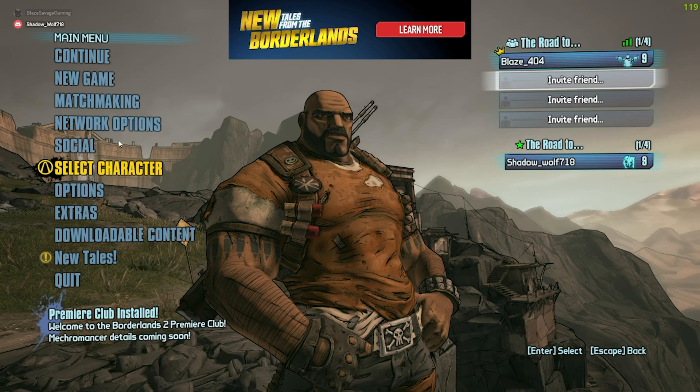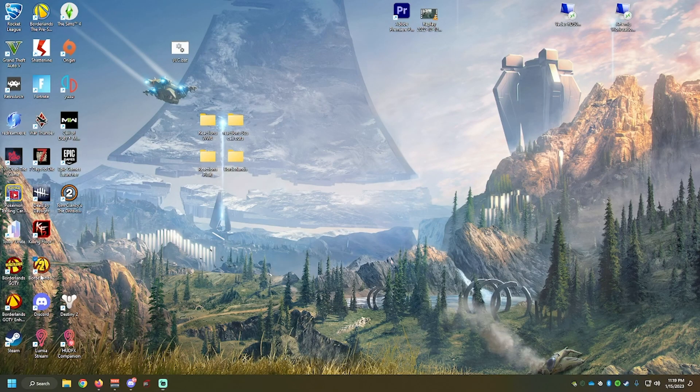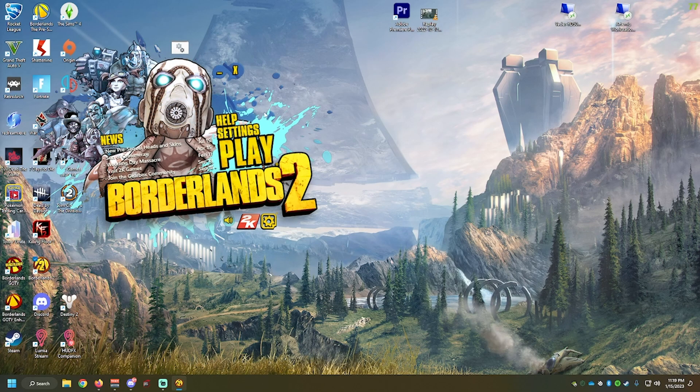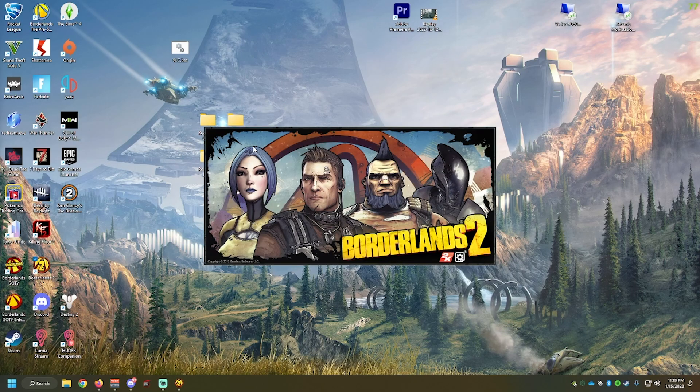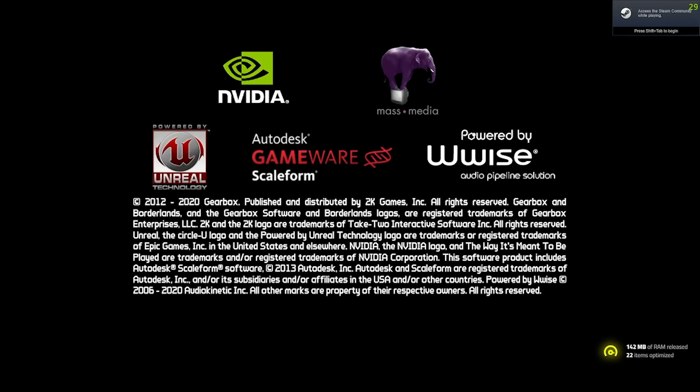Excuse me. Let's see these network options. My game crash? Can we cancel this? I'm not in a countdown. Don't know what happened. Let's just hope it's just the beginning. Took the L for a second there. Add shift friend. Interesting. Okay. Skip intro. Let's get it.